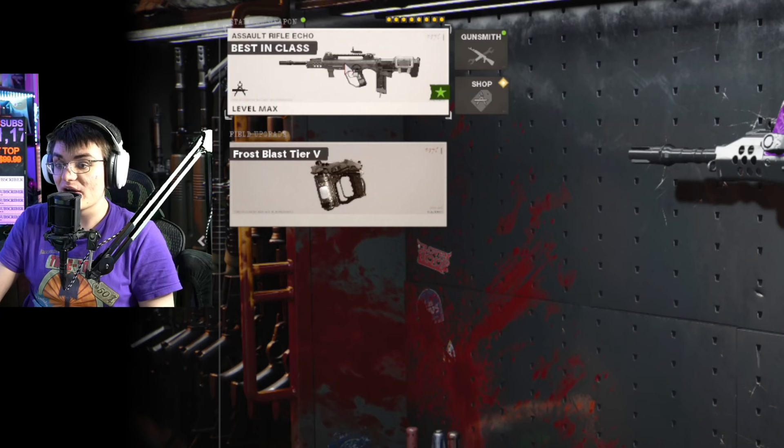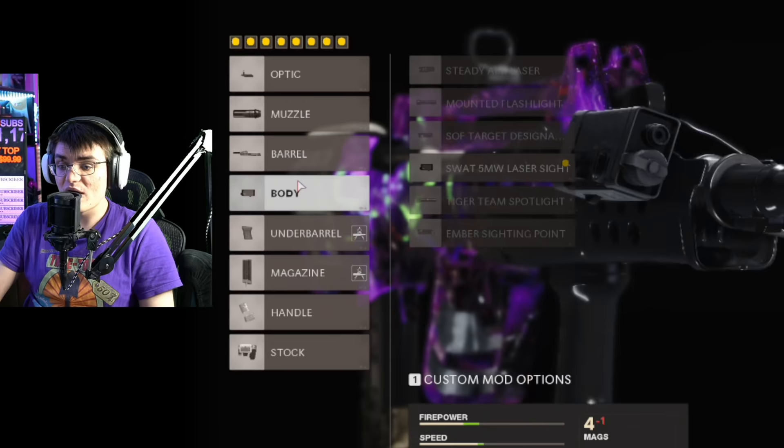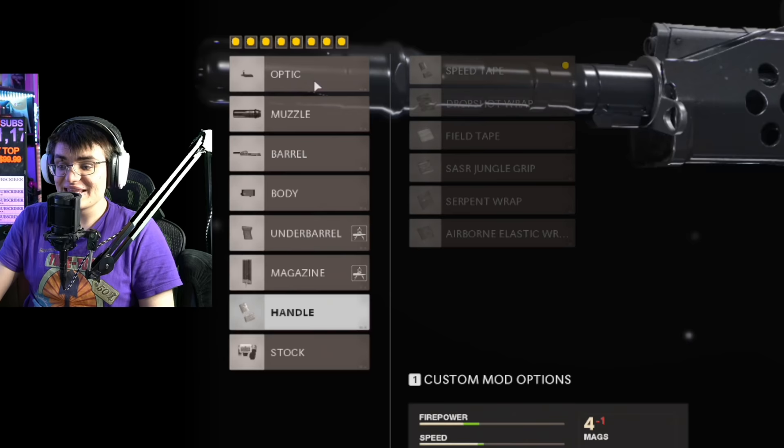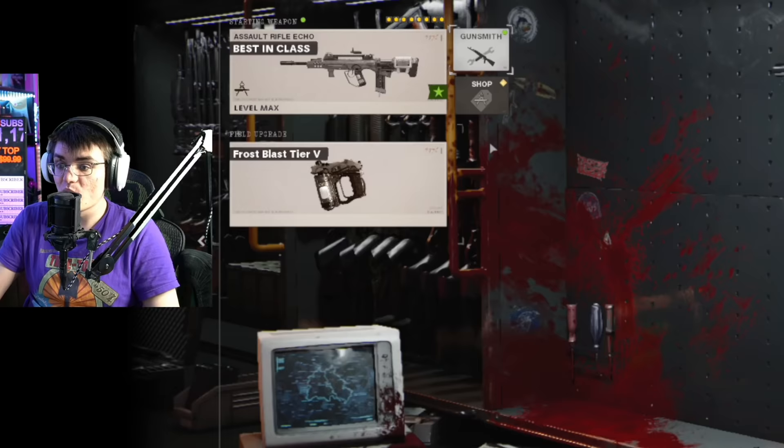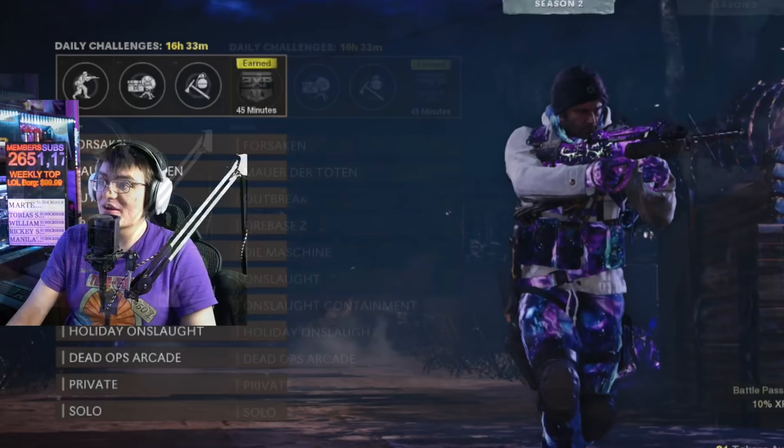The class setup I'm going to recommend is the FFAR — this is the best AR in the entire game. The Vargo itself is pretty good but still not quite as good as the FFAR. The class setup: Micro Flex optic, Flash Guard muzzle, Task Force barrel, Swat 5 underbarrel, Infiltrator grip, the bottom magazine option, Speed Tape handle, and Duster stock. That said, class isn't too important — you can slap on whatever and be more than fine.